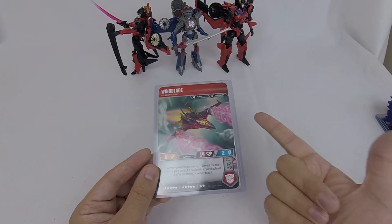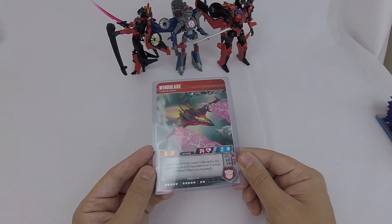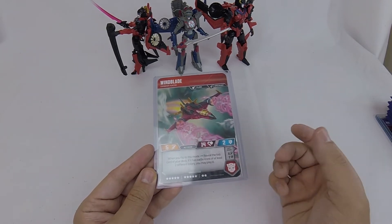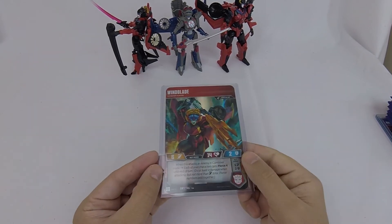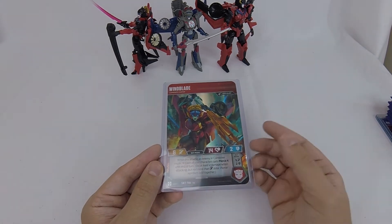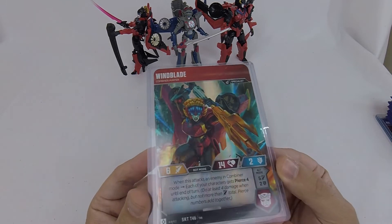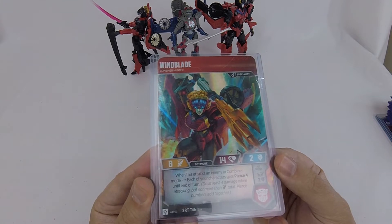Let's talk about Wind Blade first. She's a plane, she's a specialist — 5/14/2 isn't terrible stats for 12 stars, though it might be a little on the lower side. In plane mode, if you flip to this mode, you get to reveal the top card of your deck; if it has pip icons of at least two different colors, you can play it. On the other side is where she gets her Combiner Hunter name — when she attacks an enemy that is a combiner, each of your characters gets pierce 4 until end of turn, which is nice for a big wheel turn. I love that Wind Blade art — that's the Combiner Hunter Wind Blade from the SDCC box set.